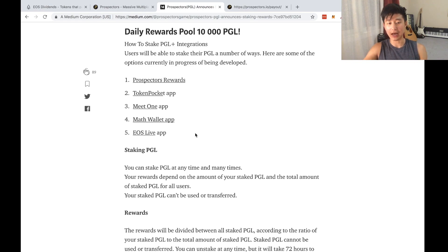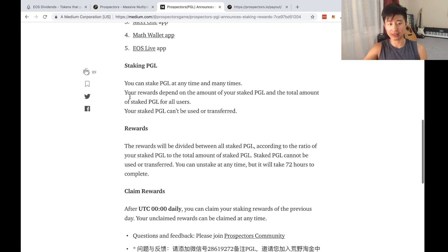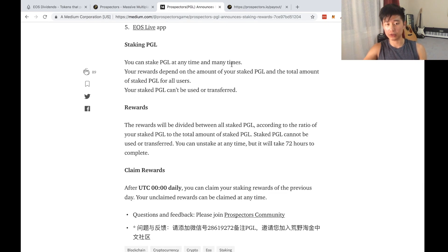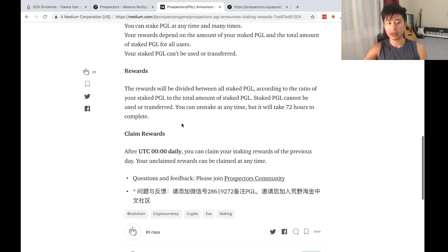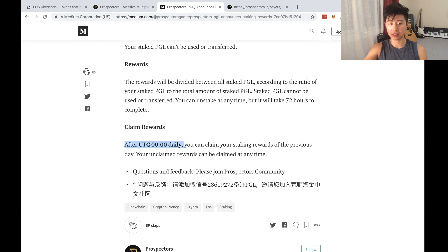We'll do a personal announcement on our social media channels when that's live. For now I've been using the Prospectors website. So what does staking do? You can stake at any time and many times. When you get dividends paid out you can restake those as well. Your rewards depend on the amount of staked PGL you have and the total amount of staked PGL for all users — the rewards are divided proportionally by that ratio. Also important: it takes three days to unstake your tokens. Rewards are claimable at UTC midnight — that's when you can claim your stake rewards.